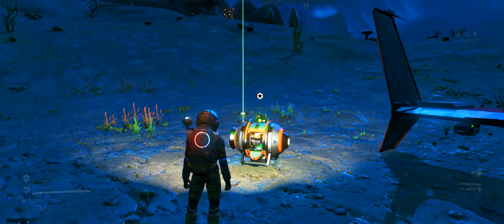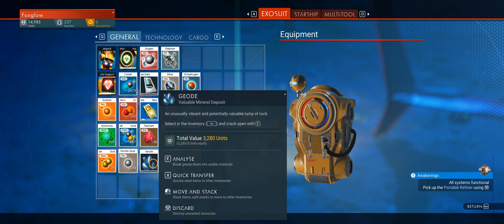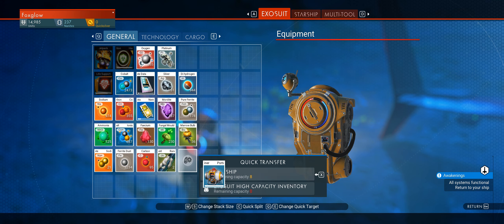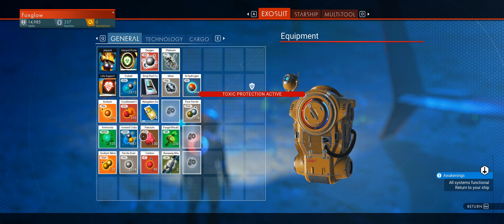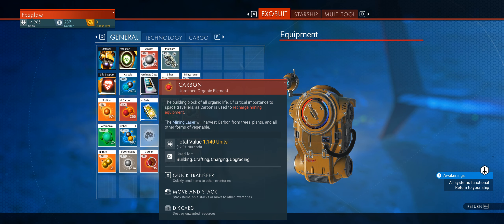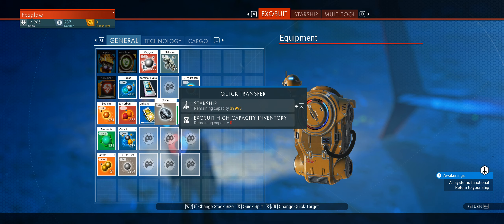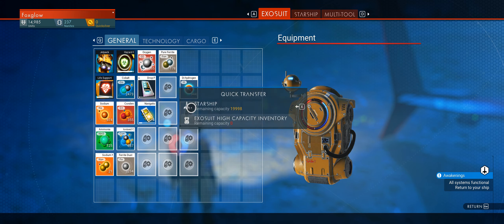Now we can figure it out. It's not full. Let's put some of this in the ship - it's a bit of a refiner in the ship for the moment. We're not going to leave that in there. Put that in there, give us some room. Carbon - why didn't it go in the cargo? There we go. What else would we not need straight away? Keep a silver starship. That's giving us some room. That as well - starship.